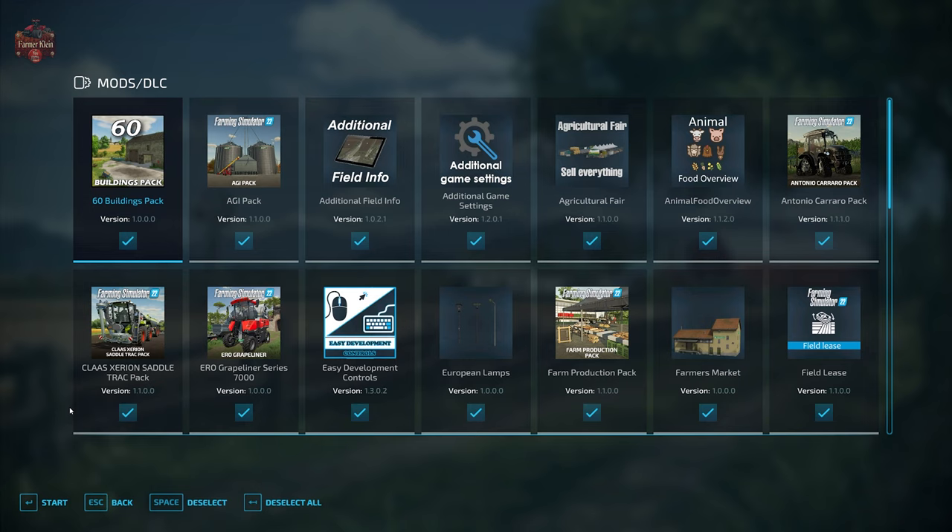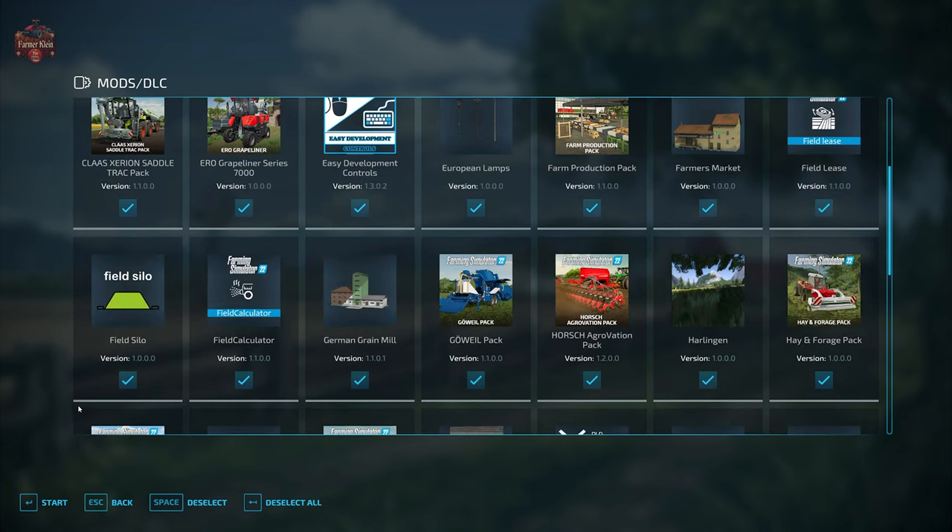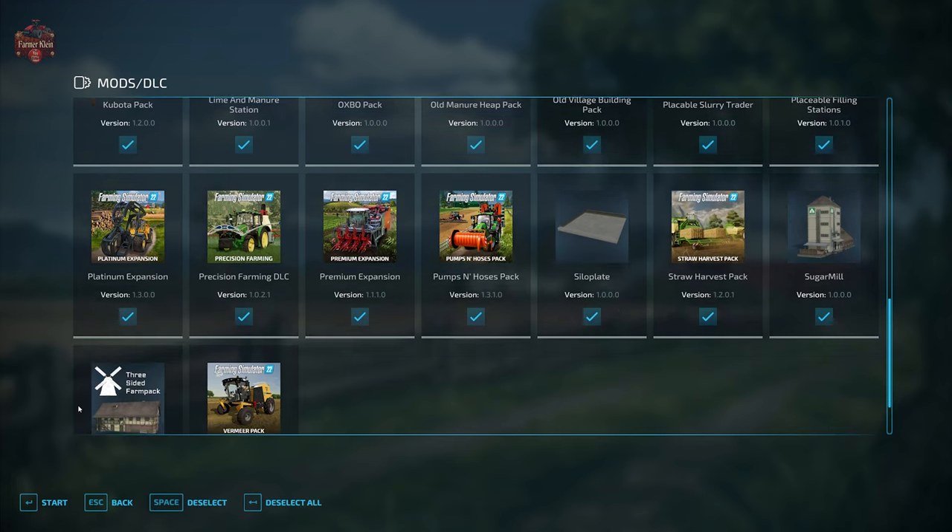In addition to those required mods, we are going to be using the mods we typically use when we look at maps. They are additional field info, additional game settings, animal food overview, field lease, food calculator, precision farming, and straw harvest.